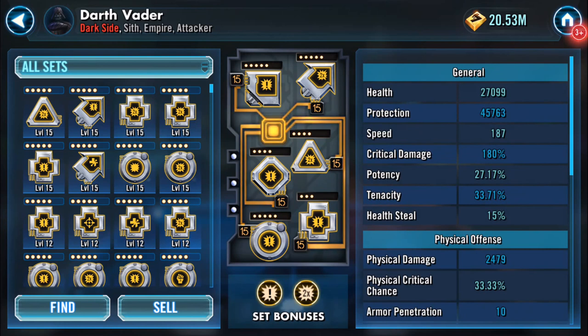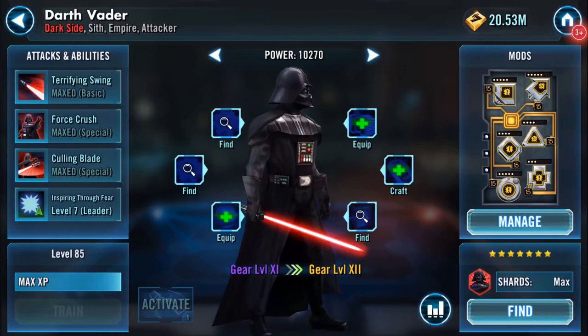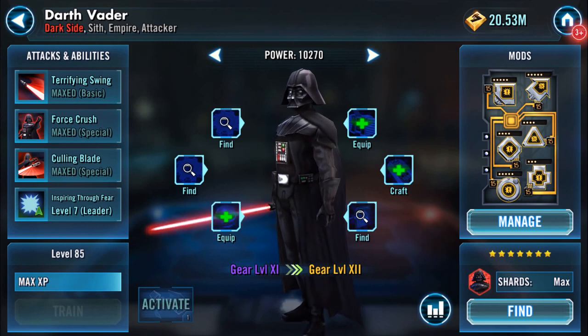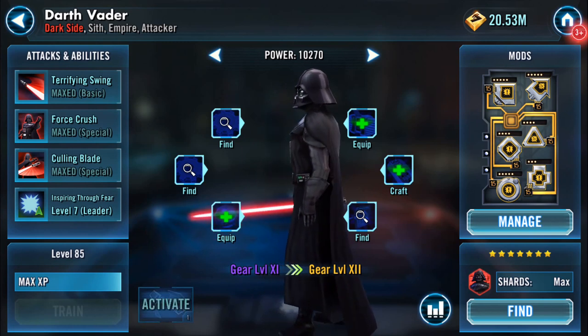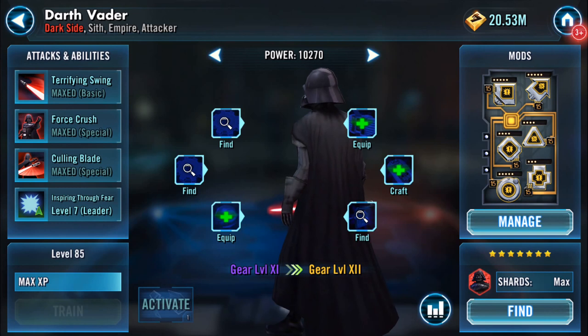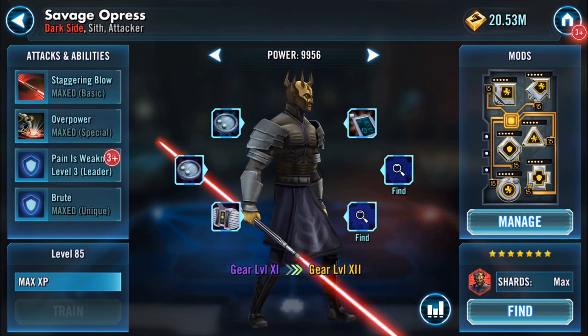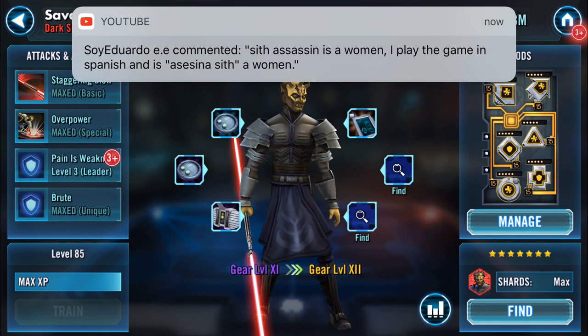So my Vader at the moment — I did have him over 200 speed. I do have some very nice crit damage mods but I switched them all around, and I can switch them back at some point. Ability-wise you can see he's maxed on everything. He's Vader, not Zader — that's basically where he is. The mods on there are crit damage and crit chance. However, this is the person that's in question.